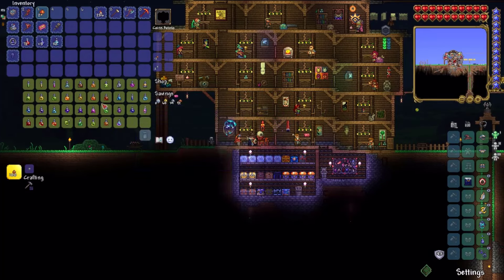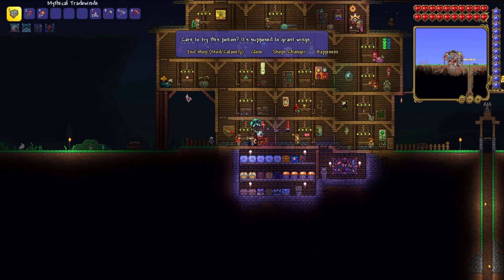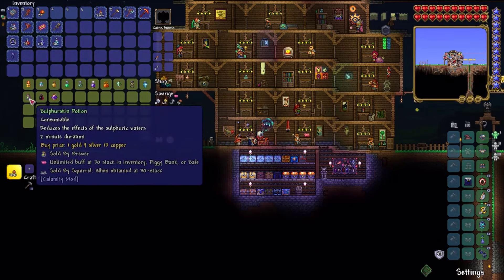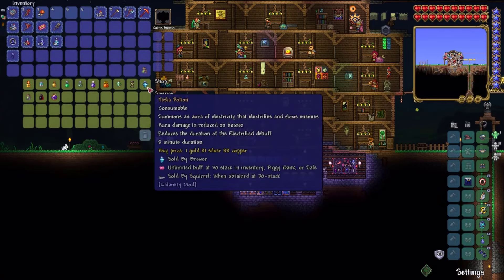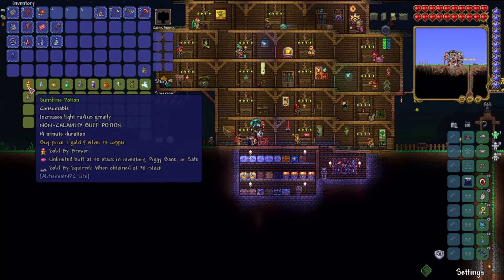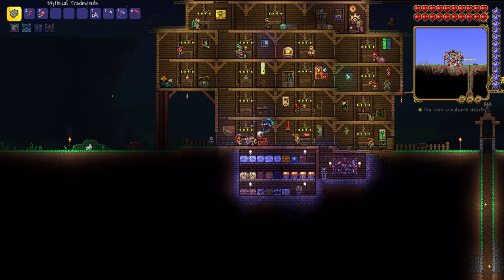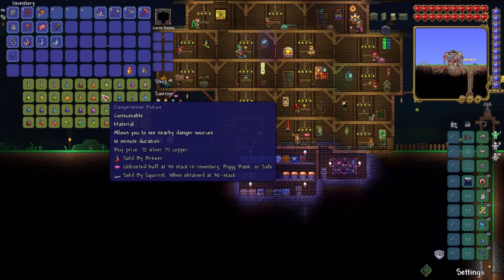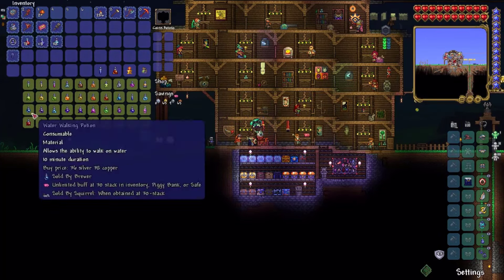We should probably get the Calamity Sulphur Skin Potion, maybe a Sunshine Potion, maybe a Danger Sense Potion as well, and of course Gill and Flippers.